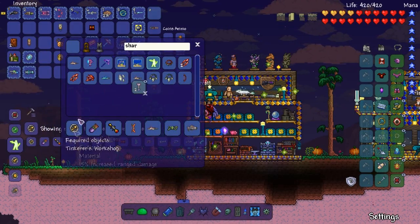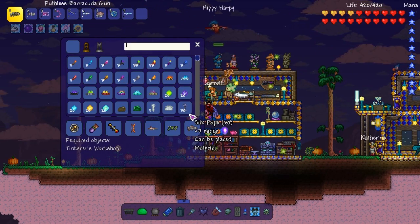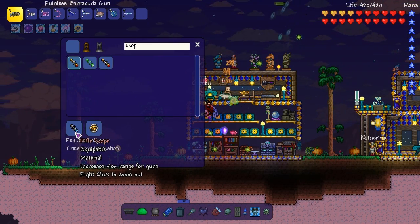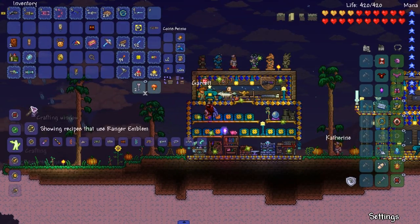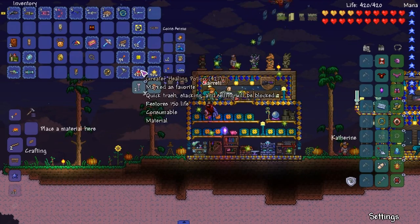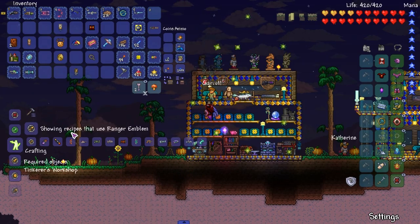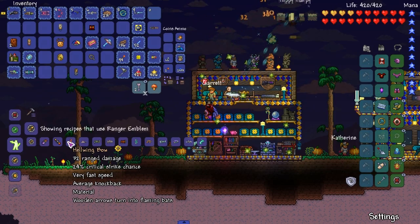Is there a recipe for the Magic Quiver? I don't think so. What about the Rifle Scope? Yes, there is a recipe for the Sniper Scope. We need to get the Rifle Scope first. And the volume keeps cutting out — I hate that. So those first couple things aren't too bad to get.